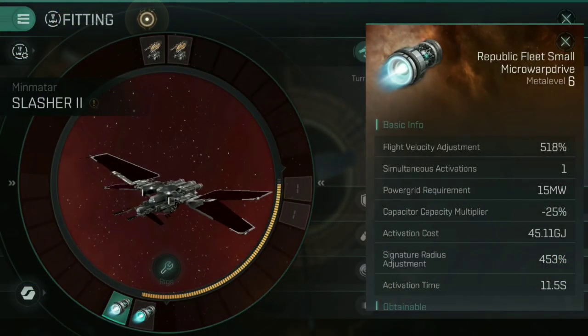Micro warp drives are the big boys of the propulsion game. As you can see here looking at this Republic Fleet small micro warp drive's stats on screen, you can see that activating this gives a 518% increase to the flight velocity. That is an insane overdrive in the speed department. However, this comes at some rather significant drawbacks. Notably, the capacitor capacity multiplier of negative 25% — meaning just by fitting a micro warp drive to a ship, not by activating it, just by having it fitted, this ship's capacitor has been reduced by 25%. If it had a capacitor of 200 gigajoules, that has now been automatically reduced down to 150 maximum before the micro warp drive is even activated.